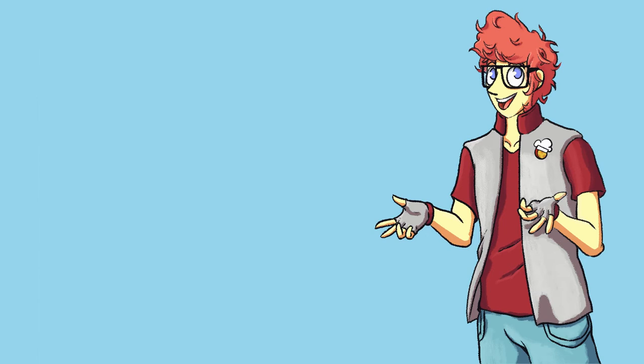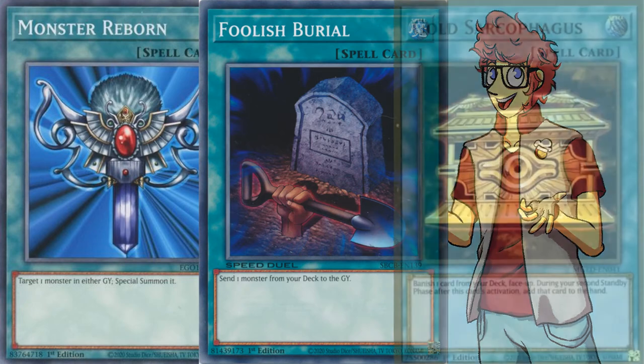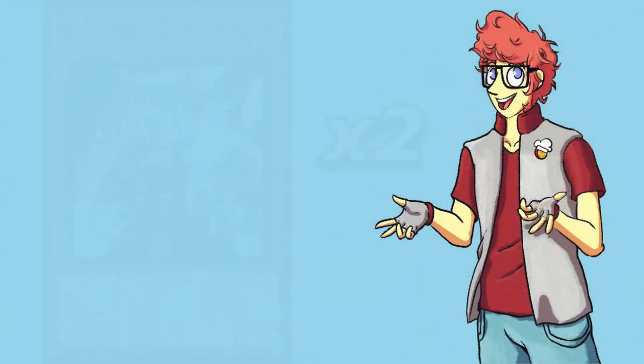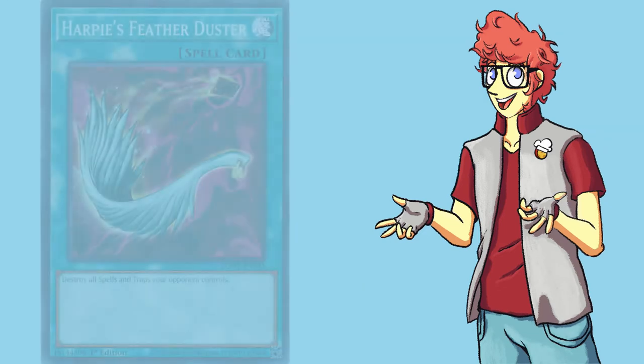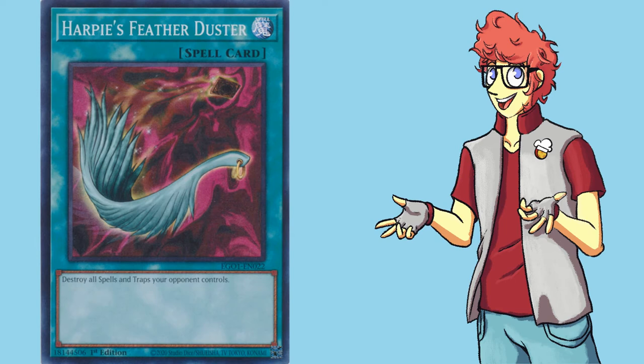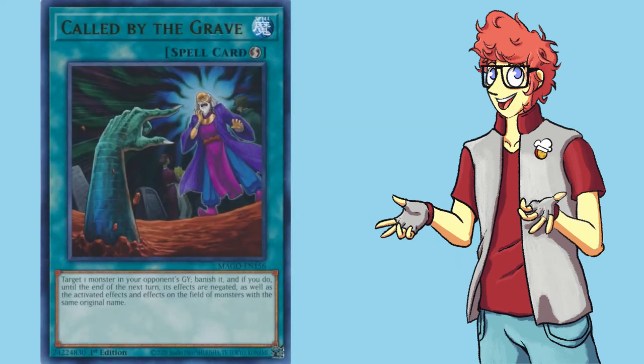The last few cards we're running are generic good cards and hand traps. Monster Reborn, Foolish Burial, and Goldsark help to set up plays. Double Ghost Ogre is a level 3 tuner that can also stop a lot of common cards in the current meta. Feather Duster deals with the back row for when we want to push for game, and Called By helps to stop various hand traps.